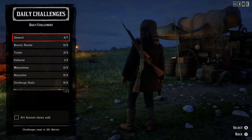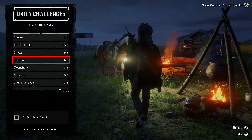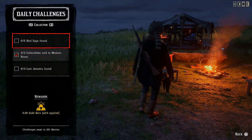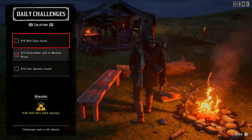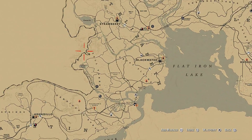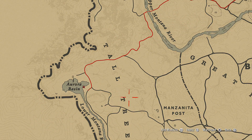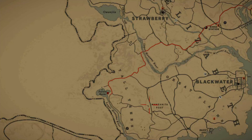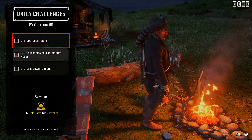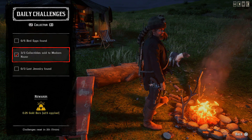Next daily challenge is for the collector: five bird eggs found. You'll be able to complete it by picking up five duck eggs — there are five eggs in the nest always. You'll find them today at Aurora Basin, which is not far from Manzanita Post. Pick them up and this challenge will be completed. Also: three collectibles sold to Madame Nazar — sell your duck eggs before picking up the new batch. Or sell any other three collectibles.